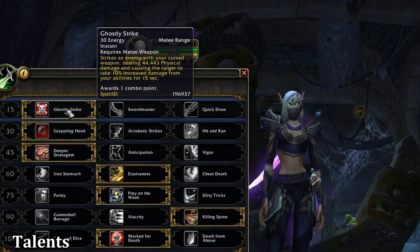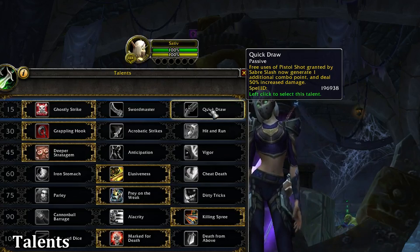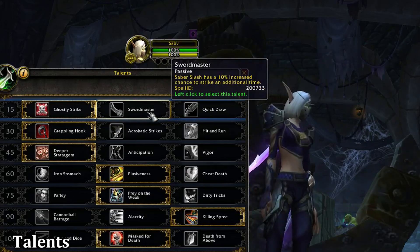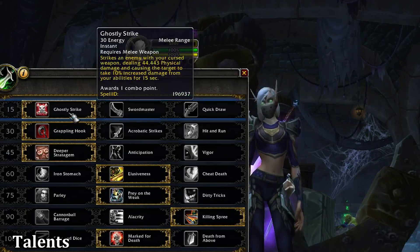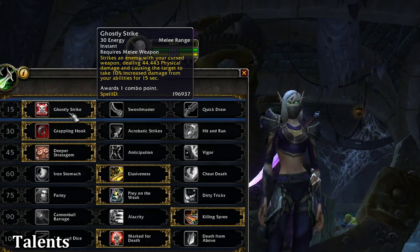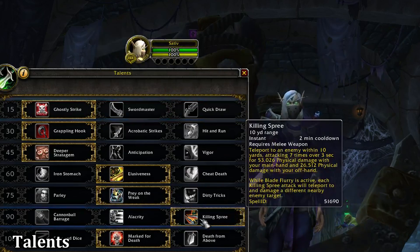In the first talent row we have Ghostly Strike, Sword Master, and Quick Draw. Quick Draw makes free uses of Pistol Shot generate an additional combo point and deal 50% increased damage. Sword Master causes your Saber Slash to have an additional 10% chance to strike a second time, bringing it up to 45%. Ghostly Strike increases all damage you deal by 10% for 15 seconds, awards a combo point, and is another button in your rotation. Personally, I feel Ghostly Strike is fantastic because it synergizes well with all of your other damaging abilities.